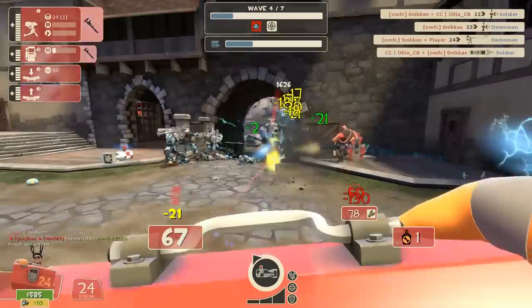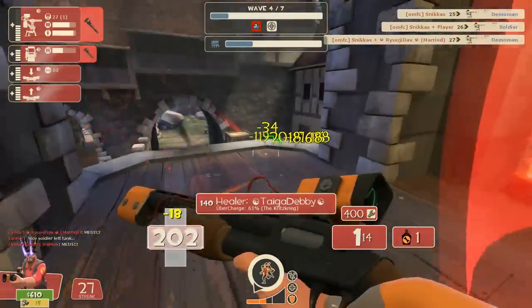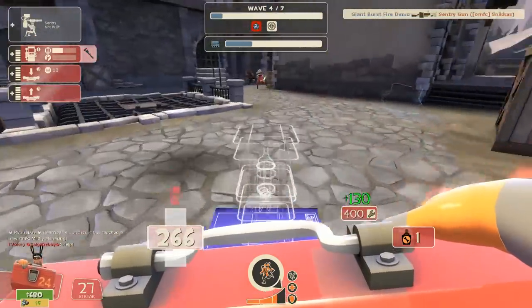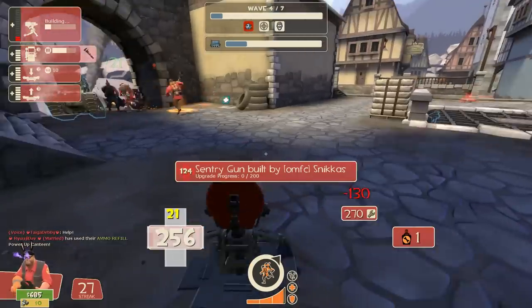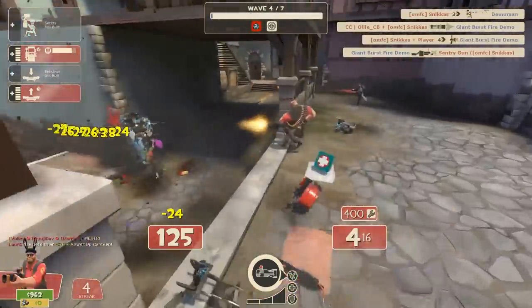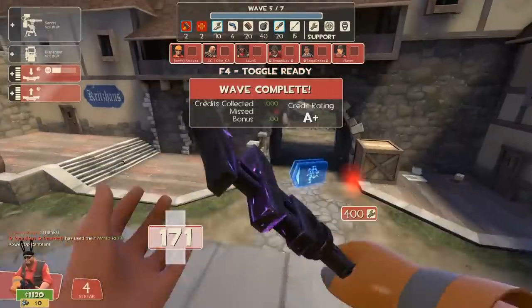I use the Rescue Ranger as my primary, but use whatever makes you feel comfortable. As secondary, I use the Wrangler rather than a pistol, because against a giant bot you can shoot it continuously and deal more damage. When you wrangle, there's a shield around the sentry that makes it live much longer. But when you stop wrangling, the sentry has a downtime of about three to five seconds where it cannot shoot — it has to reboot. You can skip that by picking up your sentry and replacing it immediately so it shoots right away. Wrangle, and just before the sentry runs out of ammo, pick it up and replace it so it can shoot while you repair it. This is a pro strat — always remember that.